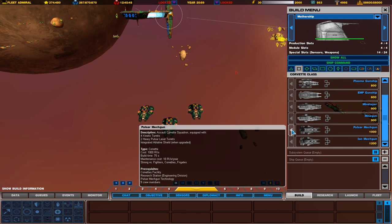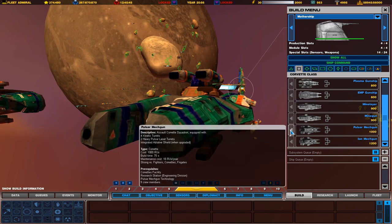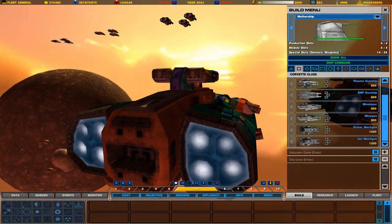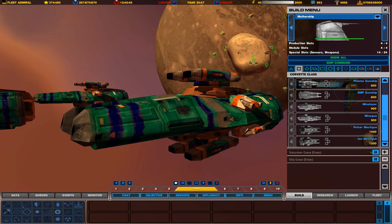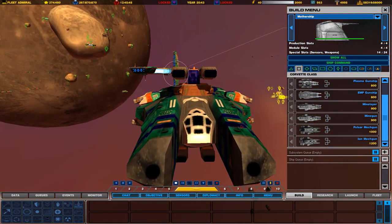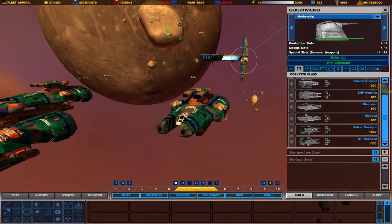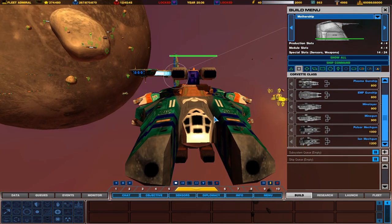The next one after that is the Pulsar Mechagun. This ship is pretty decked out — it has four kinetic turrets, two heavy Pulsar laser turrets, and a built-in shield generator that you can activate in combat once researched. It's good against fighters, Corvettes, and frigates. These are very powerful Corvette-class ships, and they have enough firepower to take down frigates, especially in large groups. I'd put these up against a small squadron of frigates or large squadrons of Corvettes. Definitely good against frigates with the built-in shield generator.